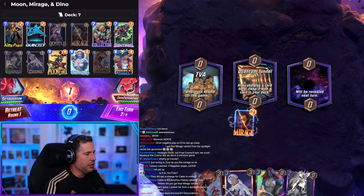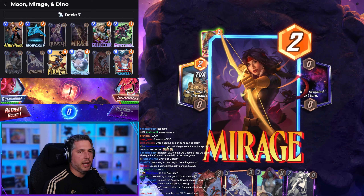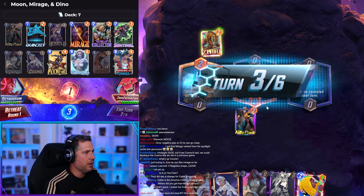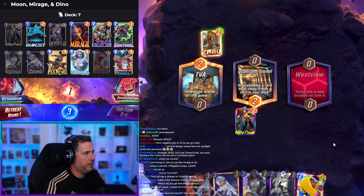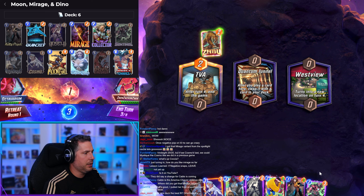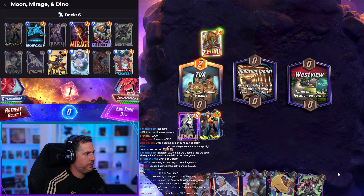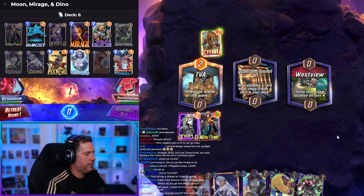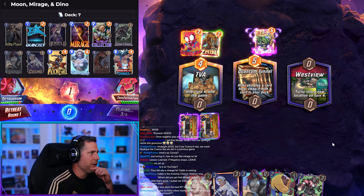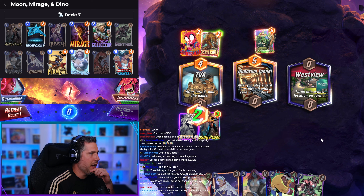Now some gameplay: I think we can Mirage into the Quantum Tunnel — it's definitely a hand-sized card for sure. And that Kirby graphical Mystique — I almost lost my mind. What an absolute Chad.